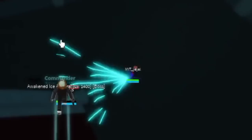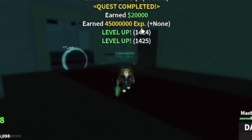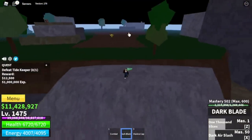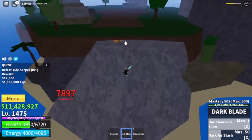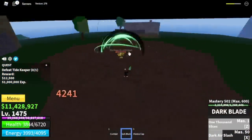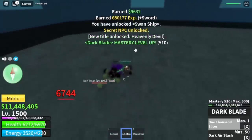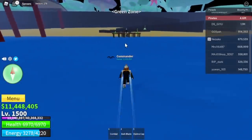Or when you reach level 1475, you can head to the Forgotten Island and start defeating the Tide Keeper. Stay on the rock and there's a chance he won't summon his CBs, making things easier. Your goal is level 1500. The Tide Keeper is also the boss where you can get the key to unlock the Sharkman Karate. Don't forget to defeat Swan and finish the Coliseum quest — then you're ready to enter the third sea.